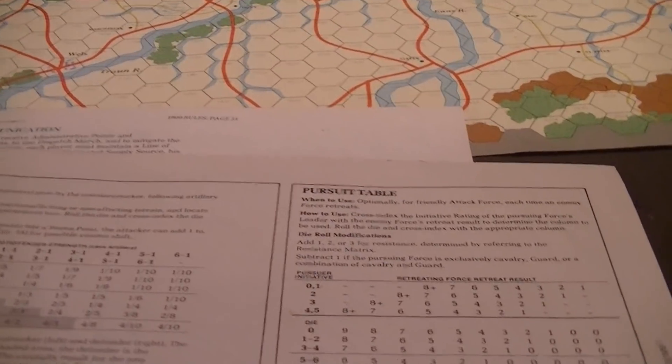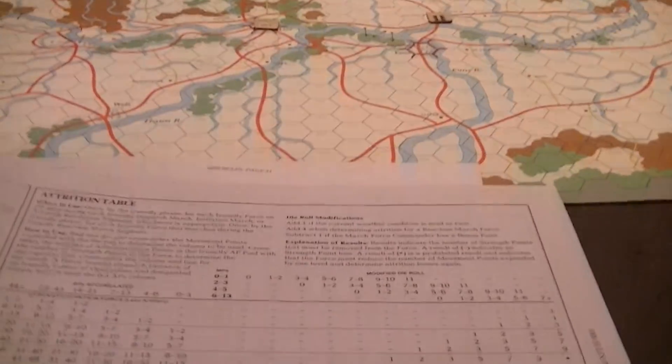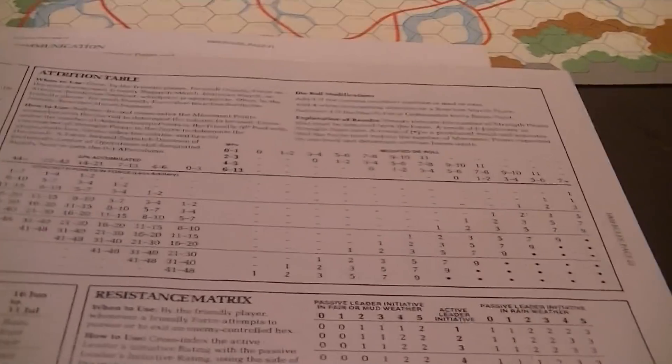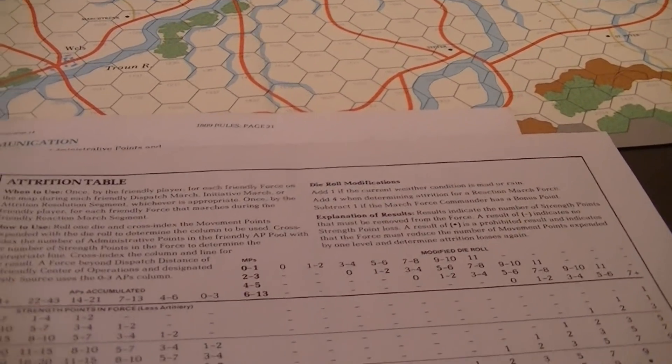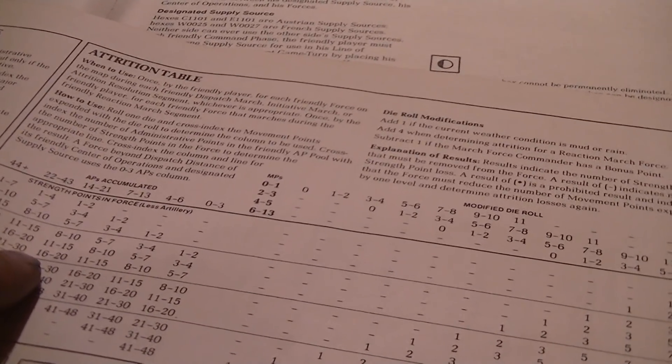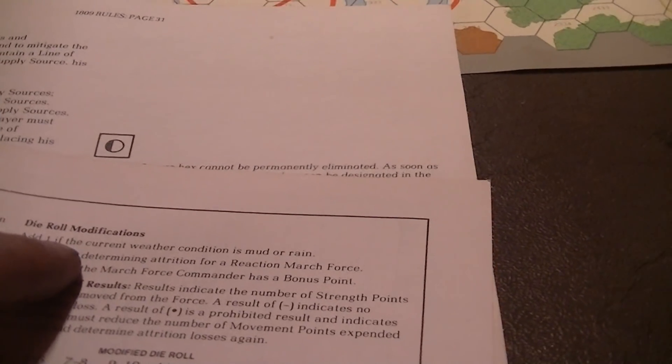Weather is just a die roll. The effects are on the resistance table, which affects how easily you get away from the enemy — that can be in pursuit or just normal movement. Attrition is also affected by it: rain and mud add one to the attrition. Communications: when Budweiss is first run through by the French, the Austrians lose all their command points. Dispatch distance is different for the two nations — the Austrians have 26 movement points, French 18.